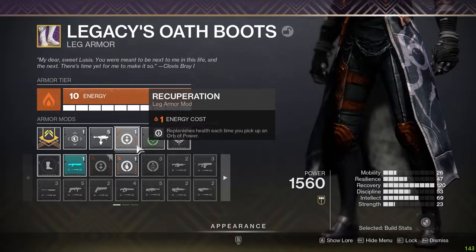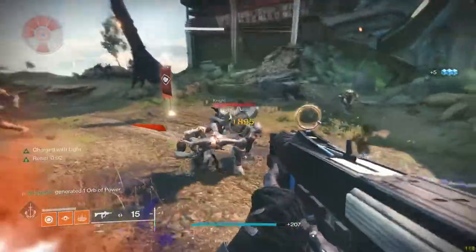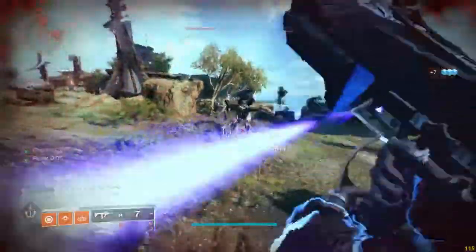And as the nice cherry on top, put on Recuperation — because you'll be generating all these orbs, every time you pick one up it'll give you a good solid chunk of health back as soon as you pick it up.